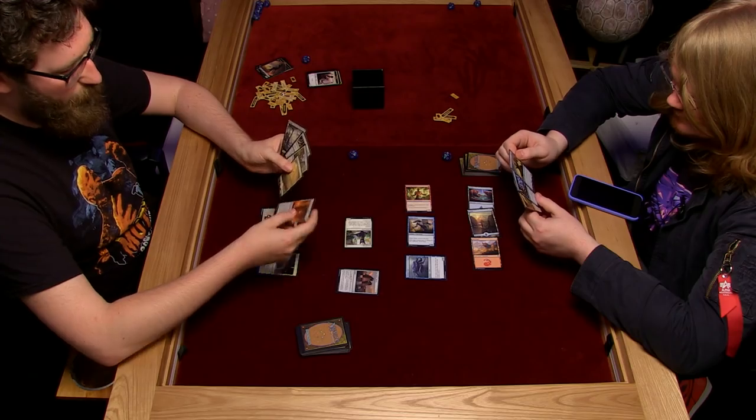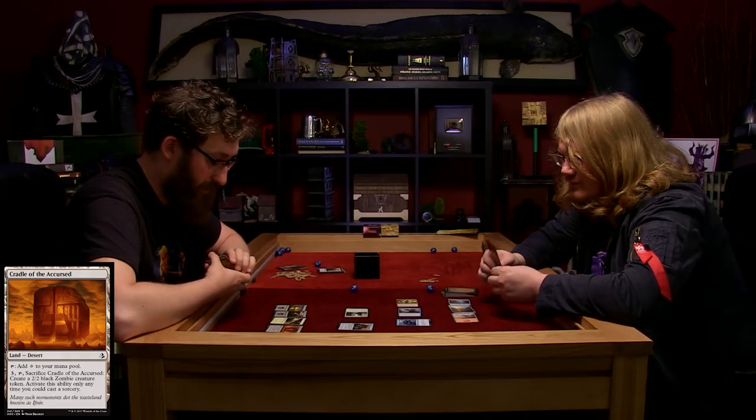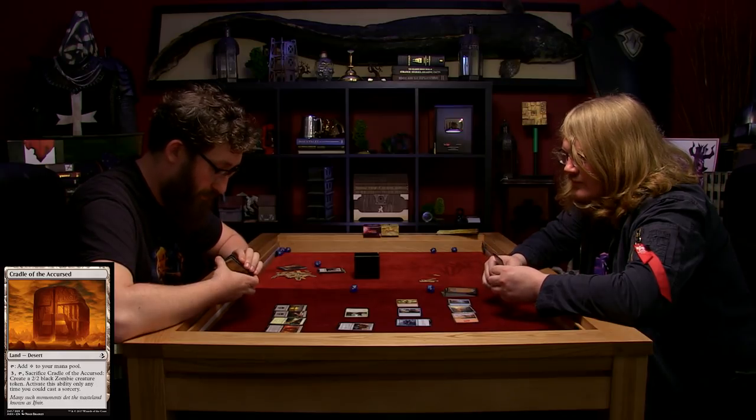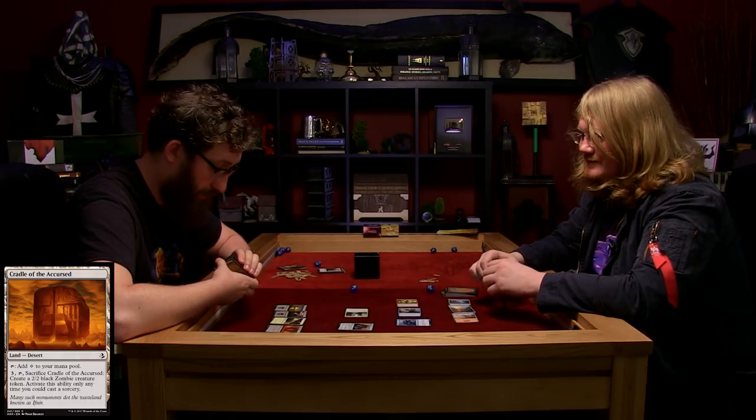I'm going to put down the Cradle of the Accursed - it's a special land. I can tap it to add one colourless mana to my mana pool, or I can pay three, tap it, sacrifice it and create a 2-2 black zombie creature. That's kind of cool - it's like a tomb with a guy in it. The guy wants to come out, and then he wakes up occasionally and comes and stamps around a little bit.